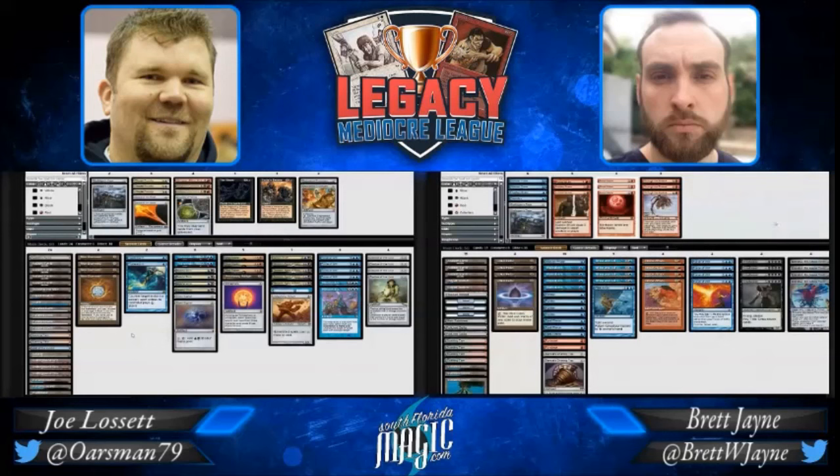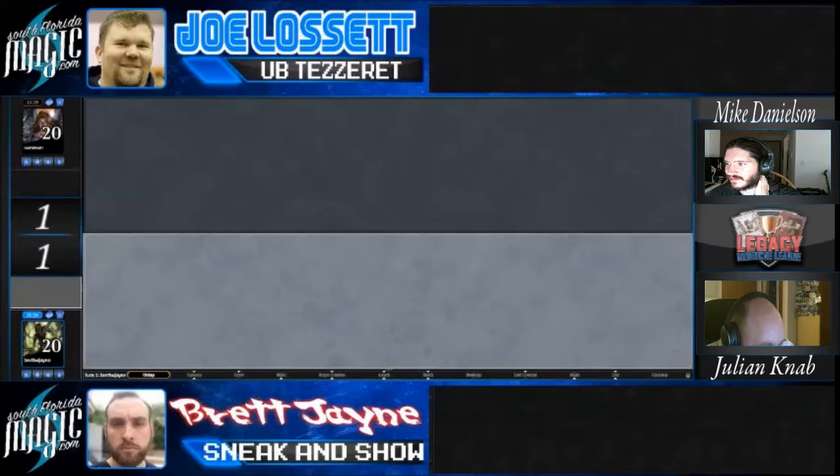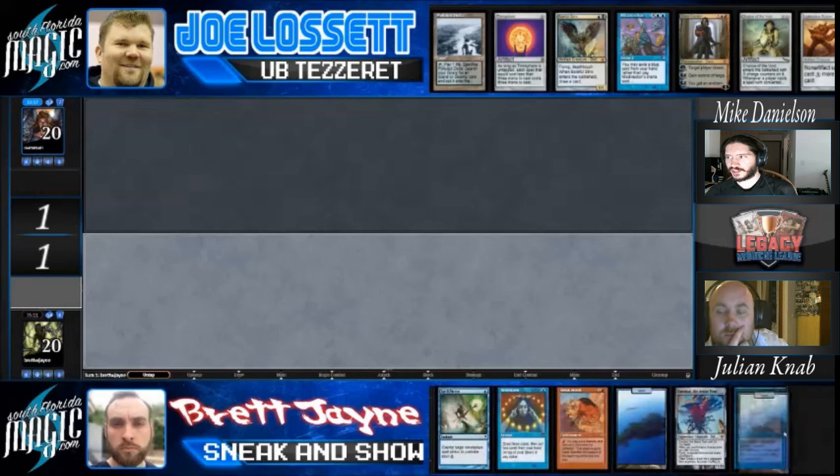We go to game three. No sideboard changes. Play/draw doesn't make a huge difference for how each deck operates. Considering whether to bring in the Abyss - just to be safe against a random turn-two Show and Tell for Emrakul. It's non-artifact targeting, so it could even kill Grizzelbrand. Joe has a one-lander, not even a Sol land - if it was, he might keep it for a turn-one Chalice.